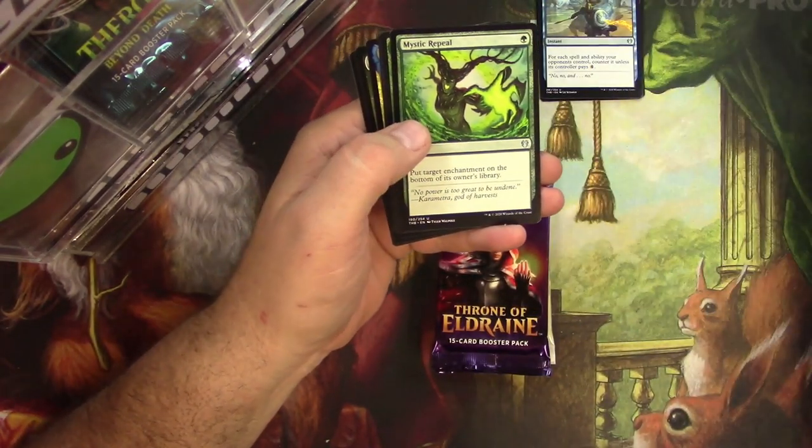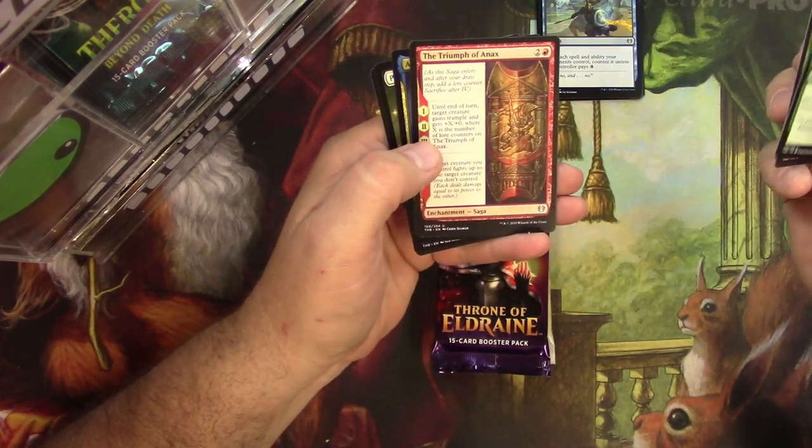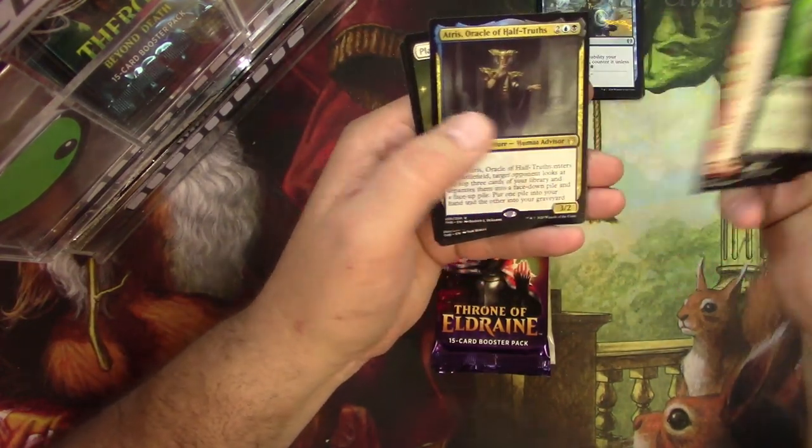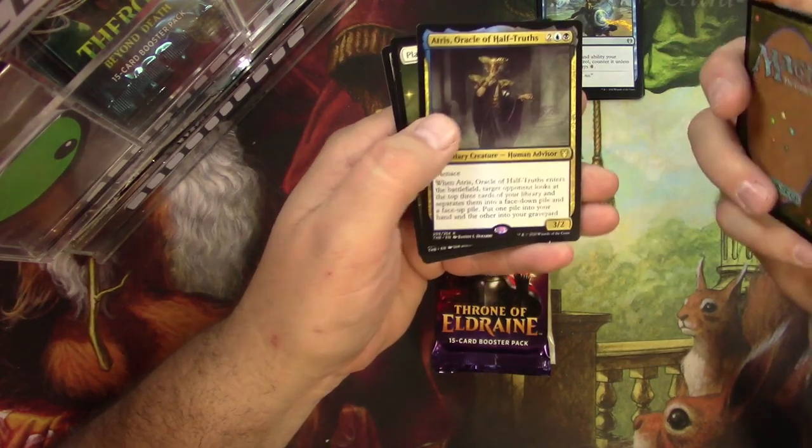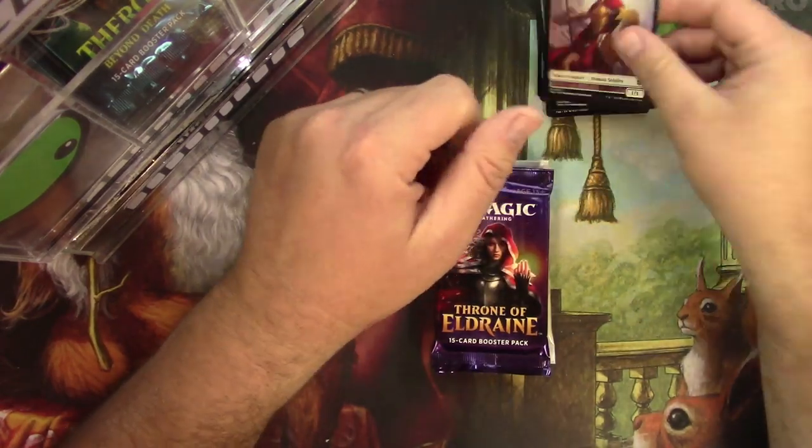Mystic Repeal, Nessian Wanderer, the Triumph of Annex, and Atrus — Oracle of Half-Truths. Sure. Human Soldier.